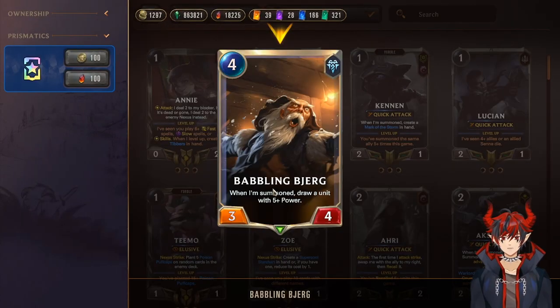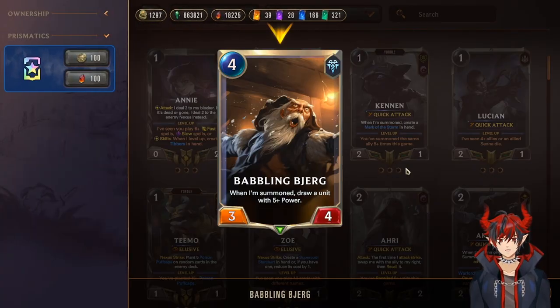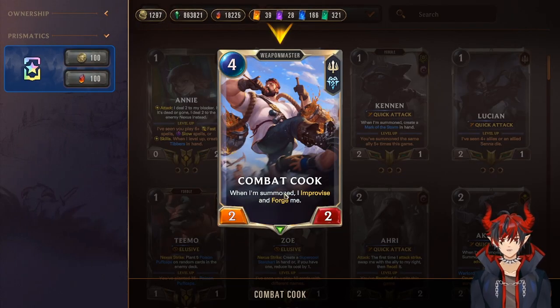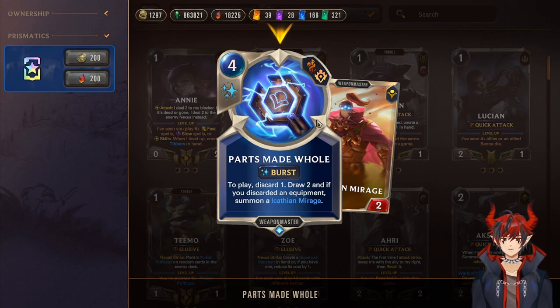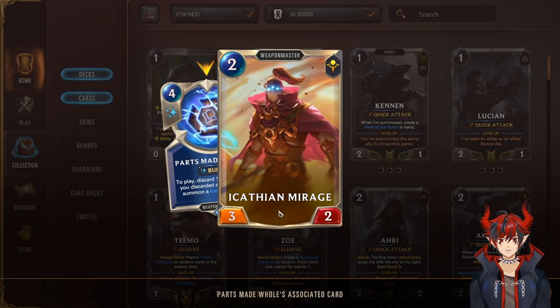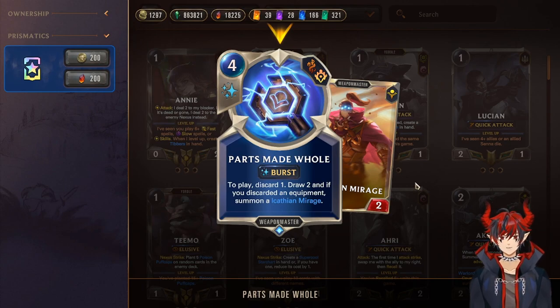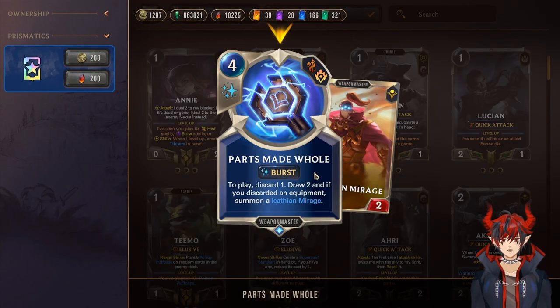Babbling Bierg — on summon draw a unit with five plus power. We only run one such unit, which is Ornn, so this is our Ornn tutor for consistency. Combat Cook on summon improvises and also forges itself — comes with a weapon and a free plus one plus one for that weapon, really nice. Parts Made Whole is an optional card: discard one, draw two, and if you discard an equipment, summon an Icathian Mirage. Really nice premium draw — you only discard one and draw two.